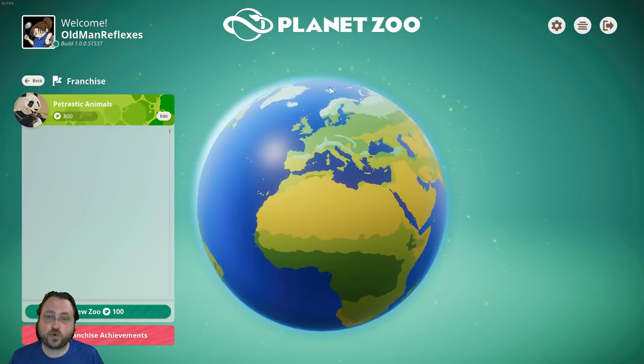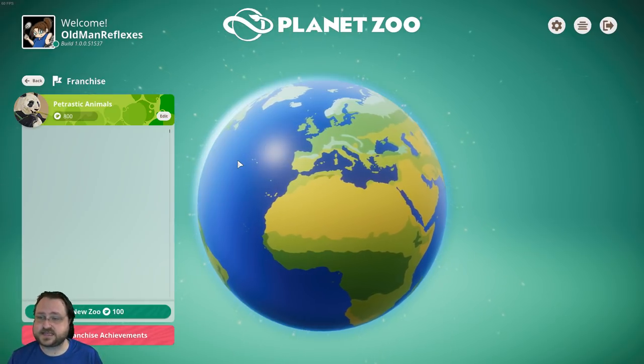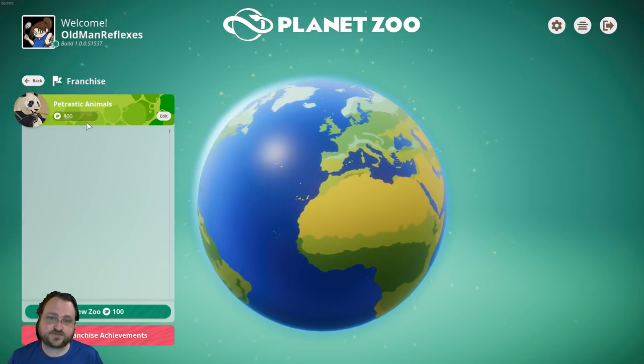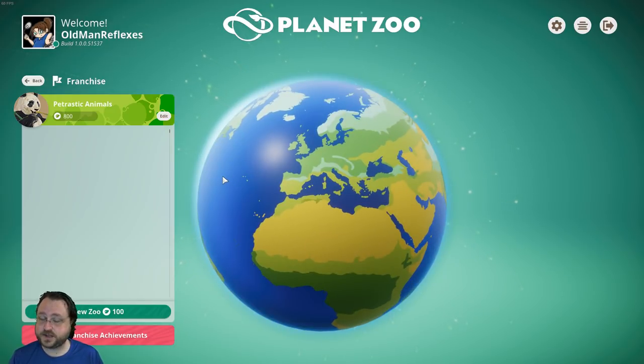Franchise mode promises really cool stuff. One big feature is that if you successfully breed animals, you can put them on a global market for other players to purchase. There are genetic systems to make really good animals, and a secondary currency — conservation points — mostly used for trading on that animal market.